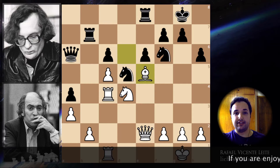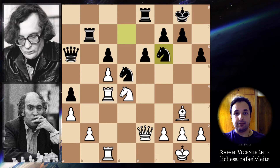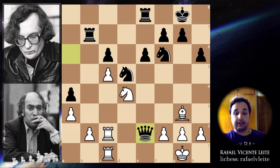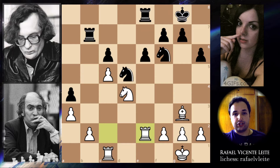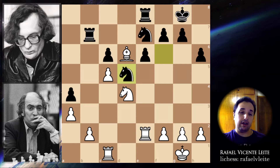Bishop to e5. Knight to d7, bishop to g3, and knight goes back to f6. Rook to c2. Now offering the exchange of queens — queens are exchanged. This rook is still guarding the b2 pawn. Knight to e7, bishop to d6, and knight to d5. If you look at this position, this is pretty much equal — very well balanced, and there's no way to find a winning plan here for white.